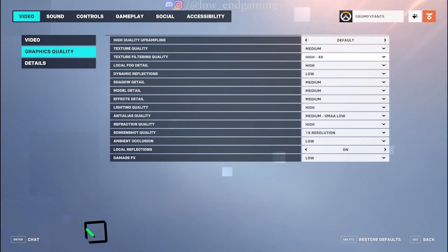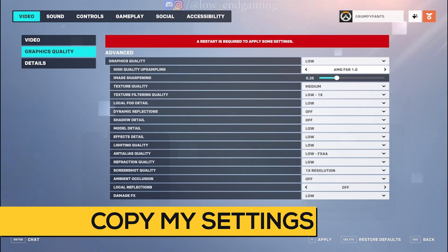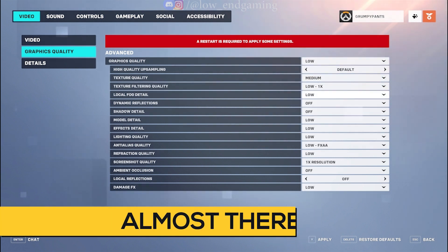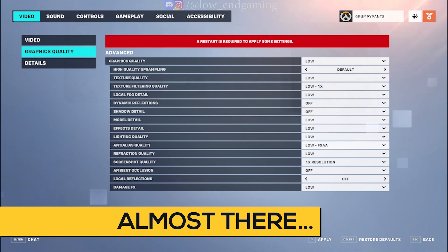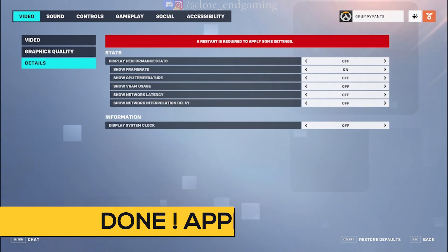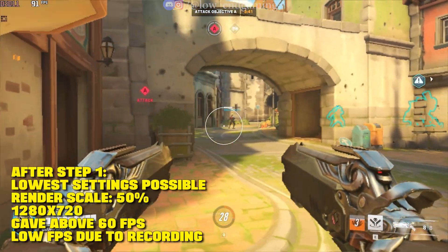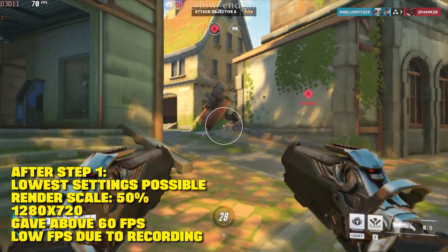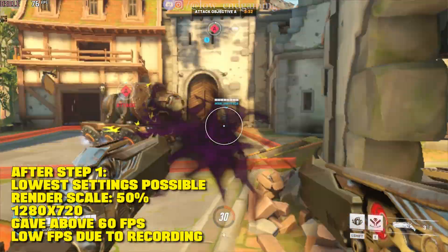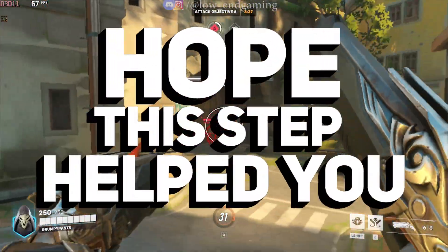Now go to Graphics Quality. Here, select the lowest preset and set all settings to the lowest possible, or just follow and copy all my settings. Click on Apply and restart your game once so that all the settings get applied. After this step, play your game. The game was running on 1280x720 resolution on the lowest possible settings and gave above 60 frames per second. Note: FPS shown may be lower due to recording.